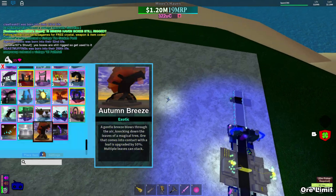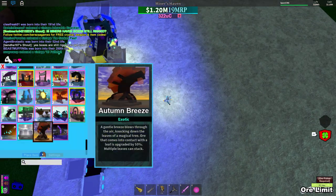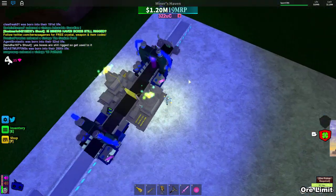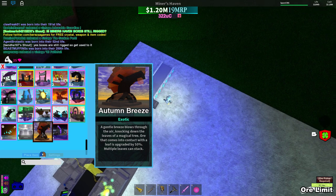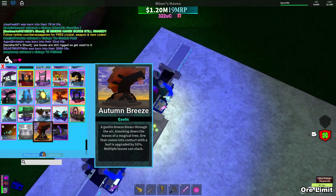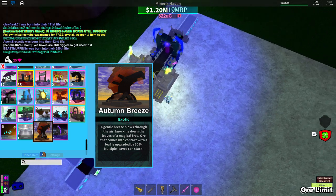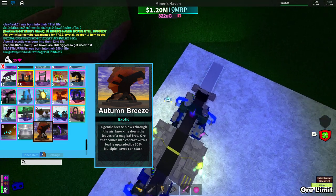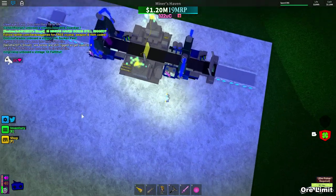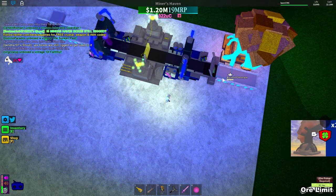Hey guys, today I will review the second new XR, the Autumn Breeze. I think it's pretty good because of the special ability — a gentle breeze blows through the air, knocking down leaves off a magic tree. When a leaf comes into contact with an ore, that ore is upgraded by 50%. Multiple leaves can stack.